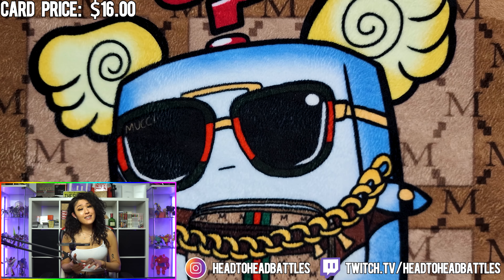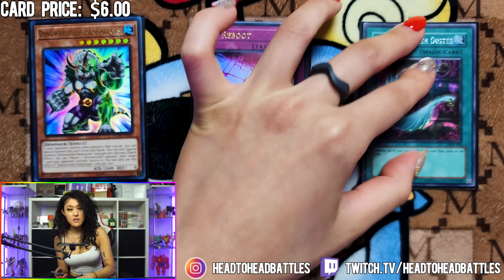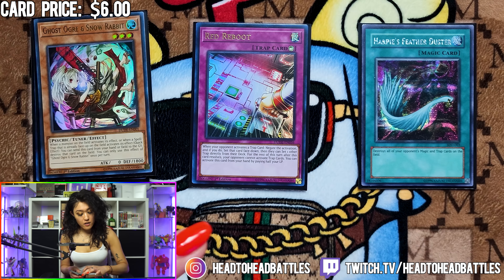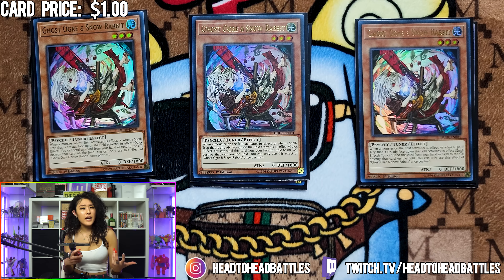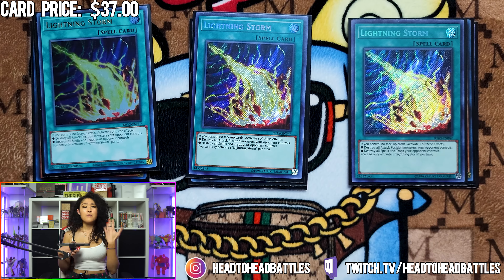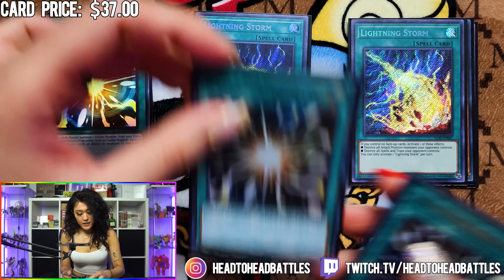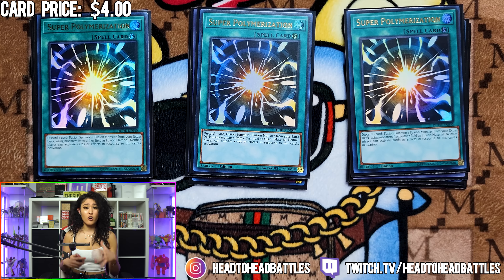Now onto the side deck, we are playing power one-offs with Panther Top, Red Reboot, and Harpie's Feather Duster. Next, we are playing three Ghost Ogres — this card will be insanely good when going into the Swordsoul matchup, as well as the Brave engine, and when going up against the Punk Freyja Pile. Next, we are playing triple Lightning Storm. Being able to clear monsters as well as back row with one card is really valuable in today's game. Next, we are playing three Super Polymerizations. This will mainly come up if you're in the mirror match as well as random ways to start your combo.